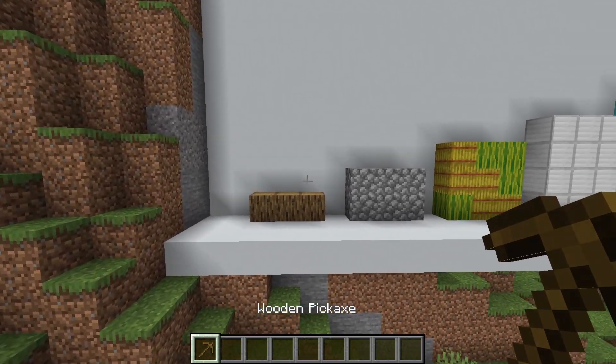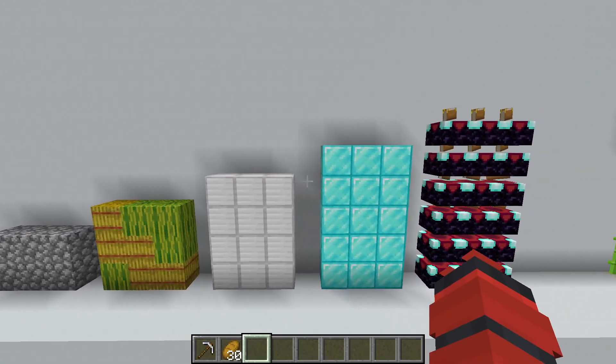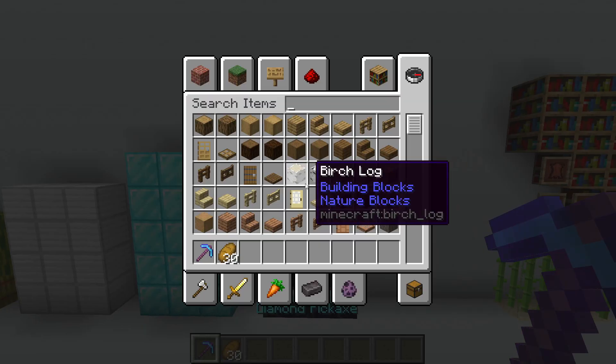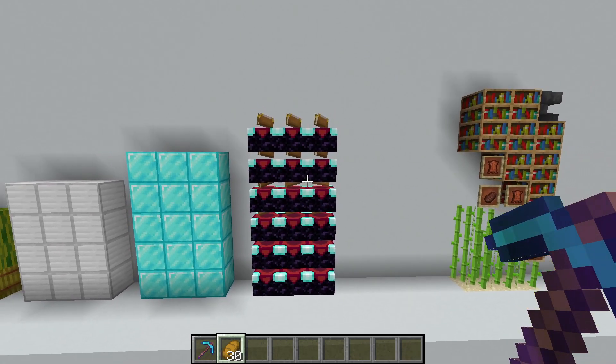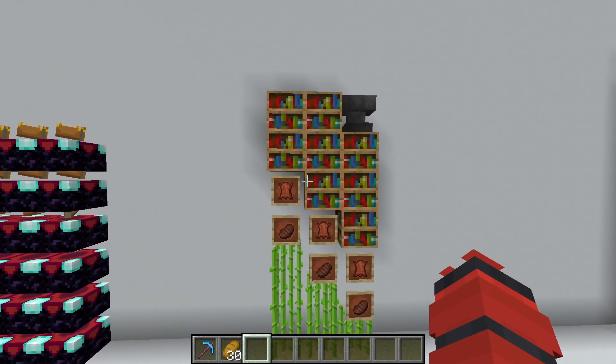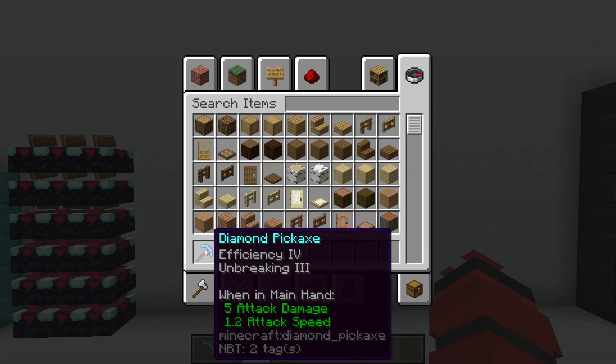Minecraft's progression starts out pretty steady. You get better tools, a reliable source of food, more better tools, and then you get an enchantment table. Now it's pretty easy to improve your tools in some kind of random way. And maybe you get some bookshelves from a cow and a sugar cane farm to get a little bit better enchantments.